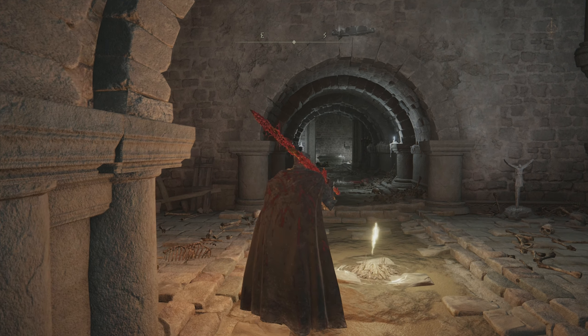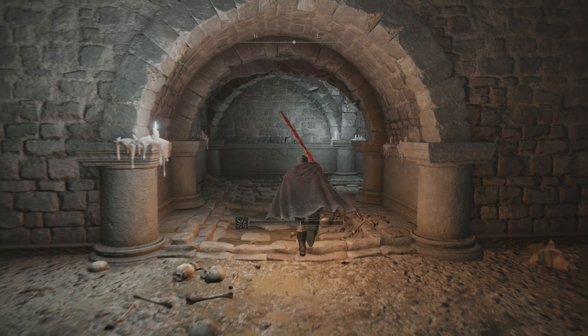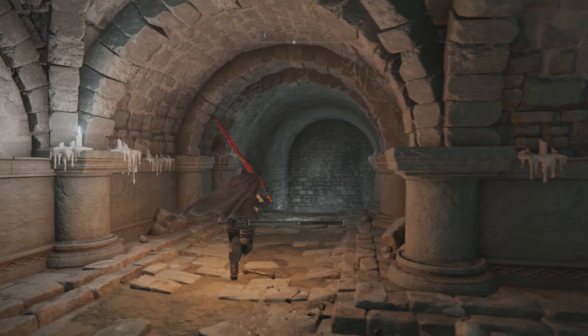Once you're down here, take a left. We'll make it into this room. We can take a right and go down the stairs. We're going to go through the archway in front of us, and from here take a right and go down some more stairs.